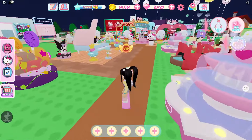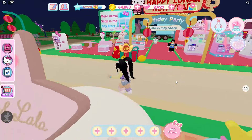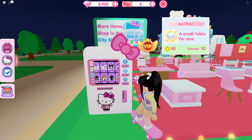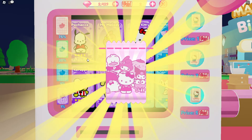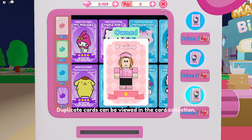Next, you're going to need to own 6 Sanrio characters. In order to get them, you just need to head over to the vending machine and use gotcha tickets. Here you'll get a chance to unwrap different characters. I already own 6, so we've completed this one.